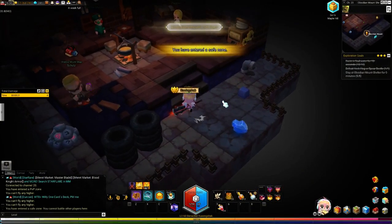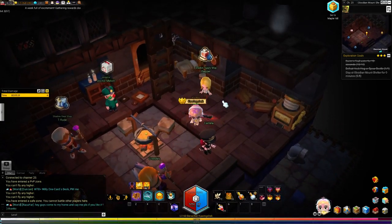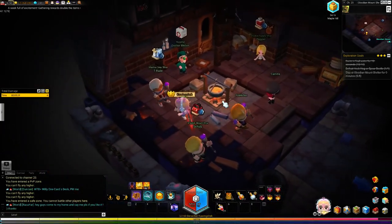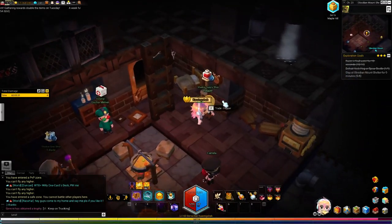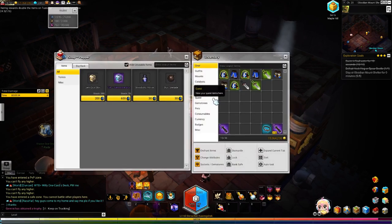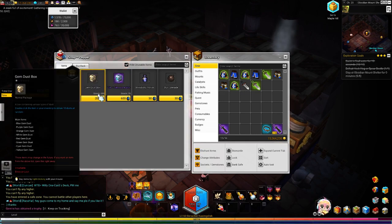For farming gemstones if you don't want to do the keys or don't have luck getting them, you can come here and trade Treva for gemstone boxes. You can only get tier 1 gemstones this way — the B4 key is still the best way to get tier 2 gemstones. But if you want to farm tier 1 gemstones it costs 600 Treva to open up one gemstone box here.